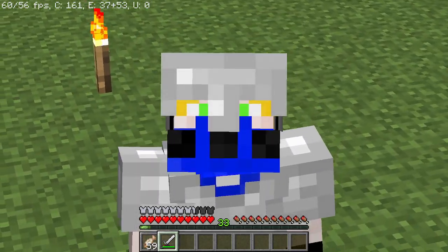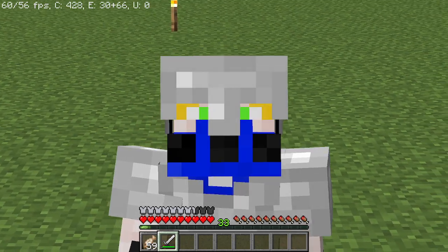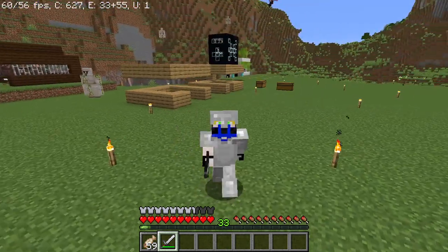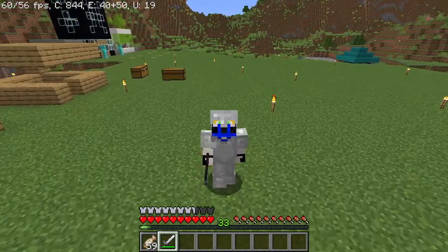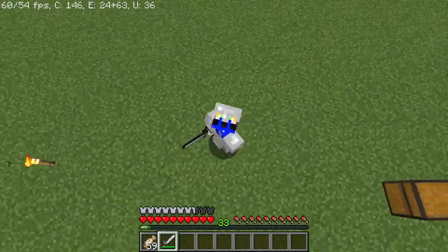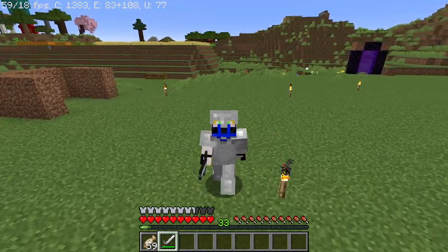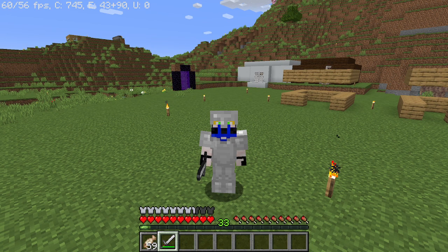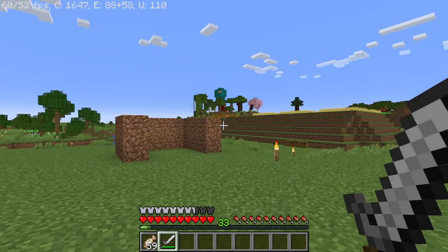At max level you can buy enchanted arrows, which means you can have the effect of a potion on an arrow — burning arrows, slowing arrows, poison, healing, and many other special effects. These traders will allow you to get these items for basically no resources at all because they are so cheap.